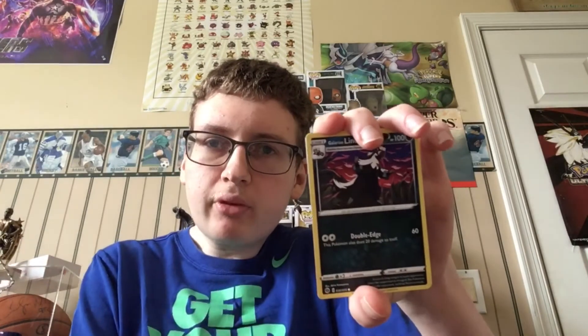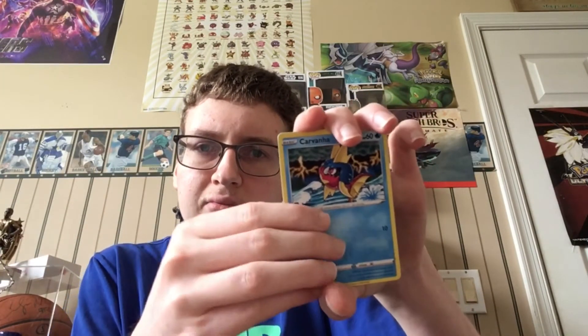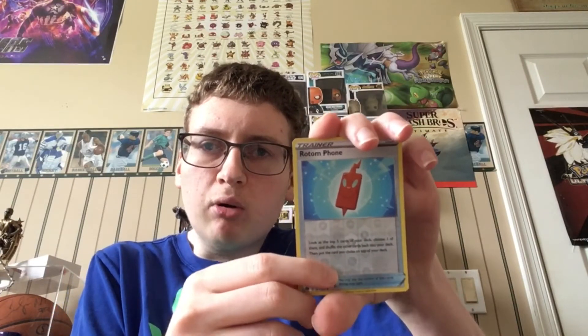Alright guys, here's the next code. Alright, the energy is Fighting energy. Psychic energy. Beedrill, Absol, Kabu, Galarian Zigzagoon, Regal, Ekans, Corvisquire, Pokeball. The reverse is a Wailmer. And the rare is nice — we just got an Incineroar V Ultra Rare! Awesome, sweet!